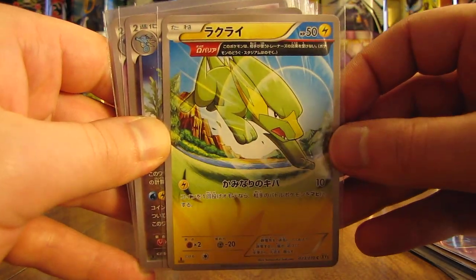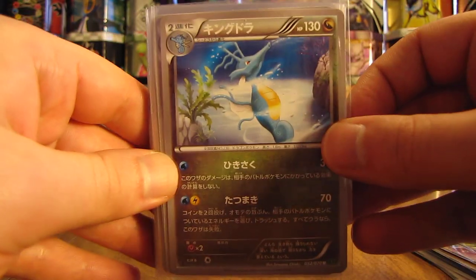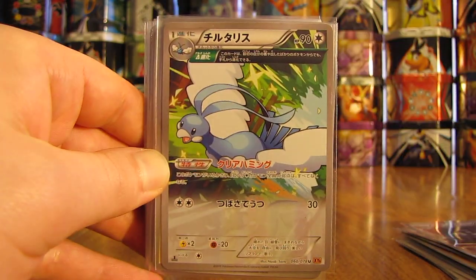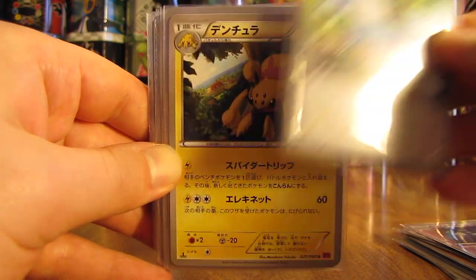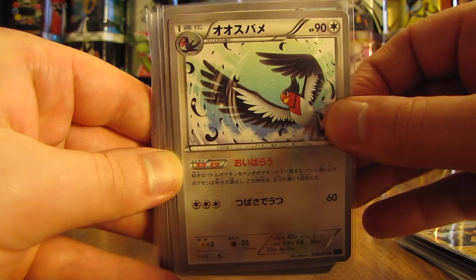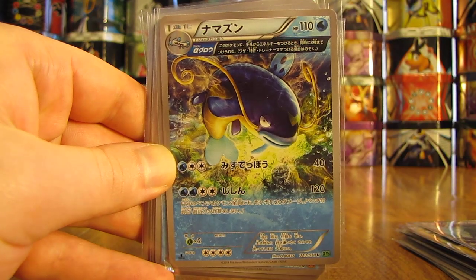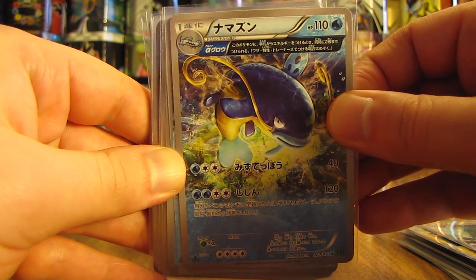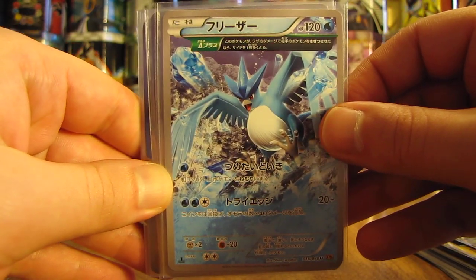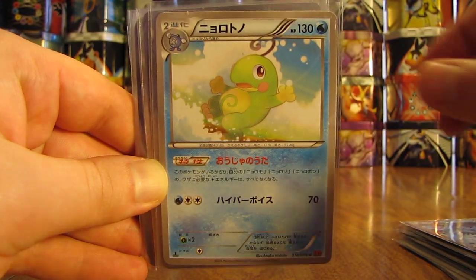Next up is an Electrike with an Ancient Trait. Followed by a Kindra. There's a Gothitelle. Tentacruel. Altaria. Galvantula. Next up, Swellow. Medicham. Whiscash. I definitely like the Ancient Trait artwork. There's a nice card right there — big fan of the first generation of Pokémon. Articuno. Next up, Politoed.